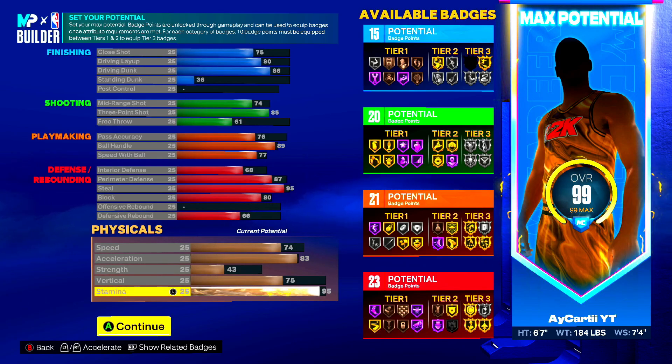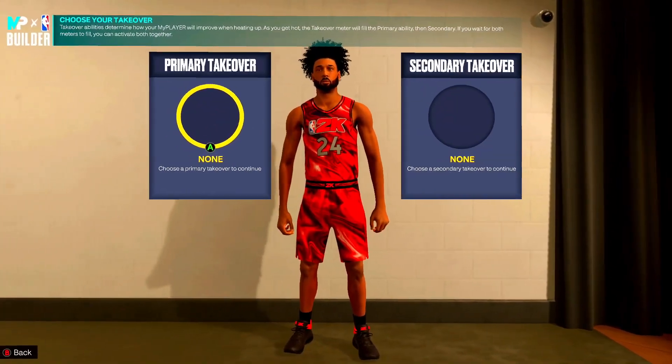The final build is 15 finishing, 20 shooting, 21 playmaking, and 23 defense. We have five plus-badges in total if you hit level 39 this season. With plus-four I'd go two on finishing, one on playmaking, one on shooting. With plus-five I'd go two on finishing, two on shooting, and one on playmaking.